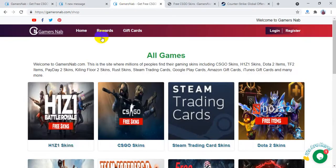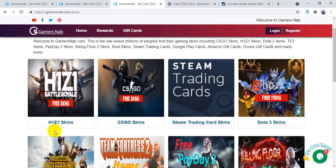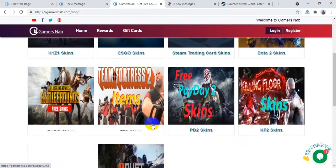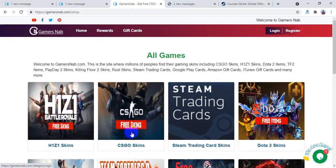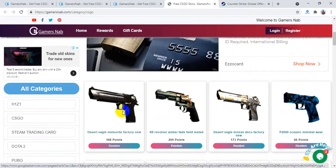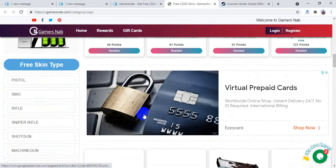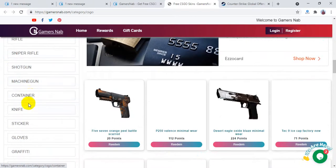To get free CSGO skins, click on 'Rewards.' After clicking that, you'll see lots of games listed — CSGO, Steam trading cards, Dota 2, PUBG, TF2, PD2, KF2, and many more. Click on CSGO and you'll see a page where all the skins are available, organized into subcategories like pistols, SMG, rifle, sniper rifle, shotgun, and machine gun.